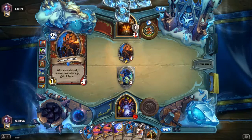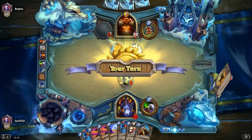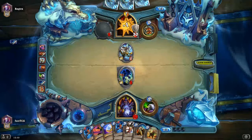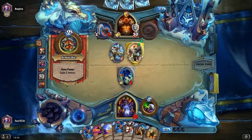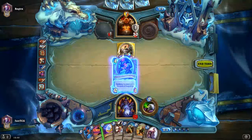We knew that was coming — we knew all about the Armorsmith. So I'm just going to Shadow Bolt that, and then just attack for 1 and pass the turn. I don't really mind leaving Zoth's First Mate up. He's getting some value out of that Rusty Hook. We will play the Dragonling Mechanic and then pass the turn.